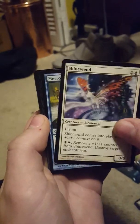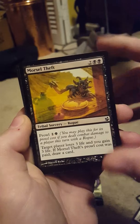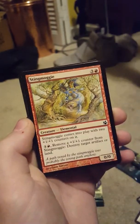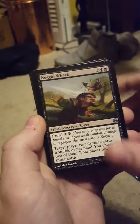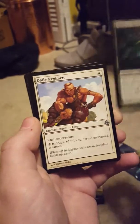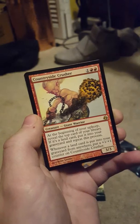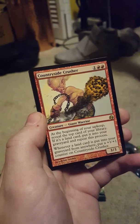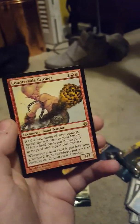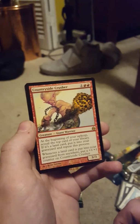A white Elemental — I love how they have Elementals for every color in this block. A merfolk for blue. That same rogue sorcery we got in the last pack. Red Elemental, another rogue, tribal Elemental. This guy's in Ultimate Masters — Waker of the Grove, Elemental. Daily Regimen: you can just keep putting +1/+1 counters on them for two mana. And we got a Giant Warrior for our rare — Countryside Crusher, three mana for a 3/3. At the beginning of your upkeep, reveal the top card of your library; if it's a land card, put it into your graveyard and repeat. Whenever a land card is put into your graveyard from anywhere, put a +1/+1 counter on Countryside Crusher. Pretty cool, I like the giants.